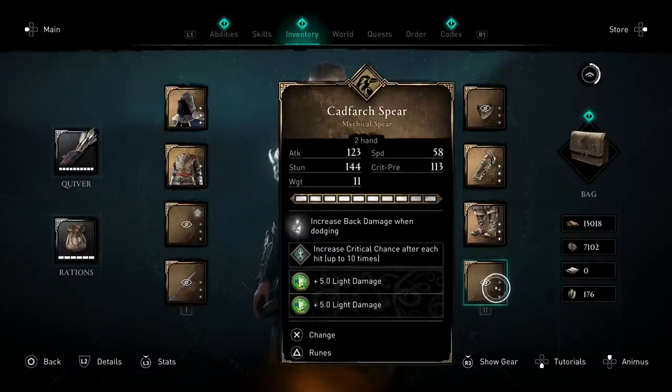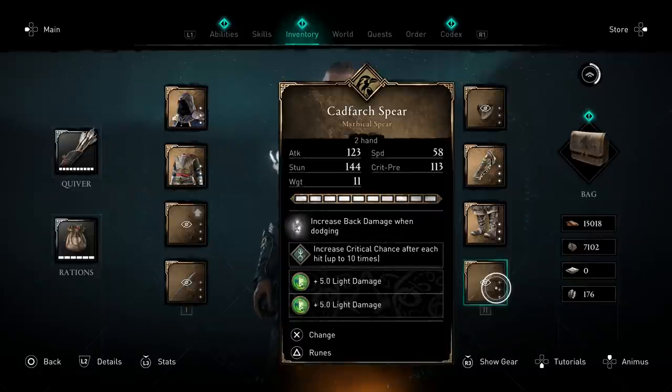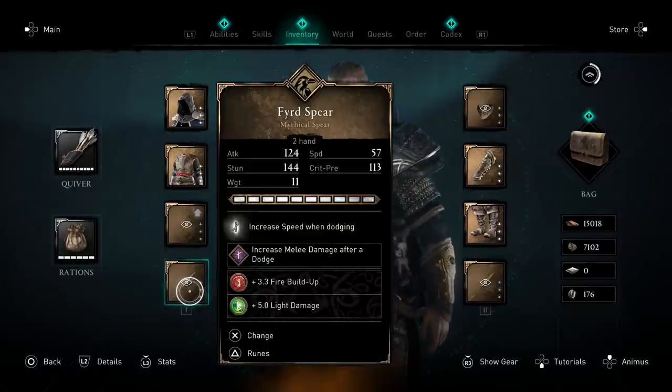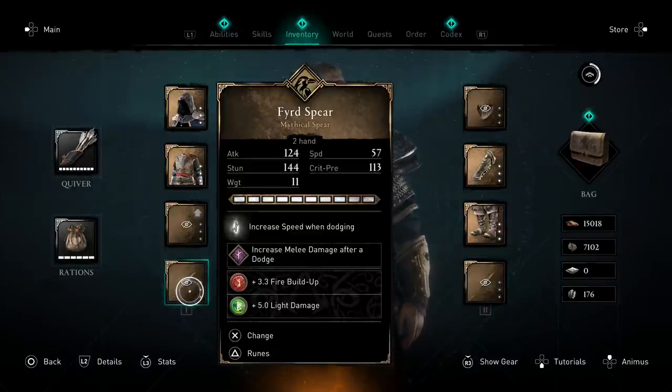In the second weapon I have increased critical chance after each hit — the Viper Bow perk — which is 30% critical chance, meaning I can get an additional 60 critical chance total. Spears have a really high base critical chance, matching daggers, which is great. For minor runes, only use three of the same type per weapon because of diminishing returns.